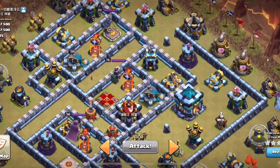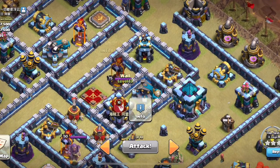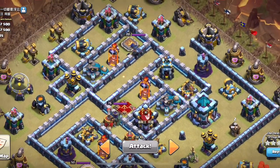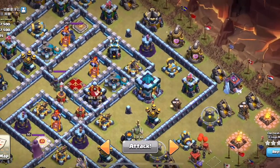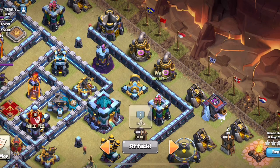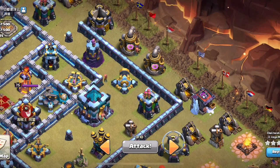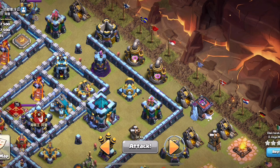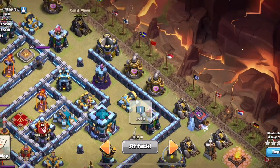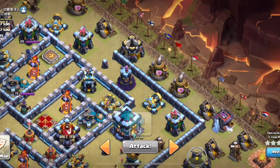Alright, so looking at this base, there is a lot more obvious zap value than the last one. You can get the enemy Archer Queen, the inferno tower, scattershot, and the clan castle, and take out the middle of the base. That's a no-brainer. Now, how would you get the town hall? You could wall break in here, because there's enough wall spaces over here to where the wall breaker won't just ignore it - I'm not sure what the exact number of wall pieces needed for the wall breaker to actually target it, I just visualize it. So what you could do is funnel the side off, send RC in here with some headhunters to get the enemy RC, and then just sue the town hall.